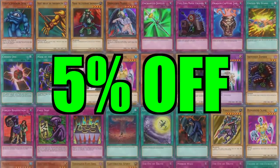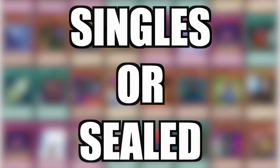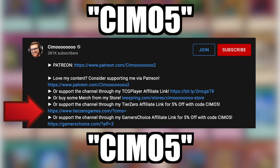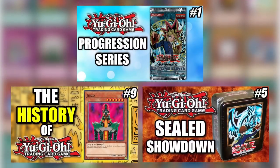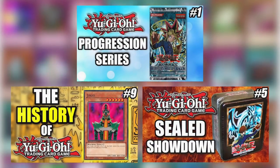If you want 5% off any singles or sealed product, click the affiliate links in the description and use code SEMO5. And clicking the TCG Player affiliate link before you shop helps support us to provide you with more amazing content.